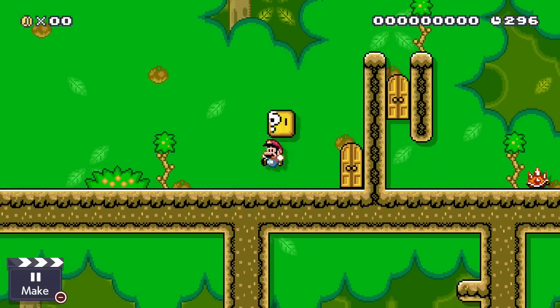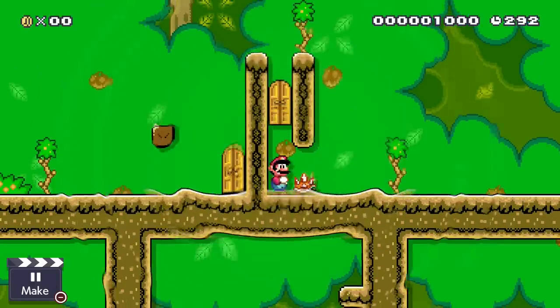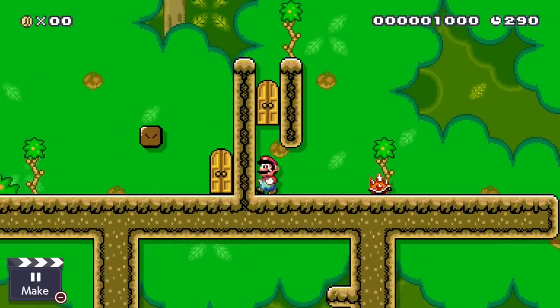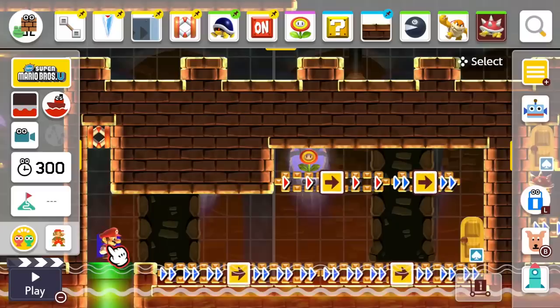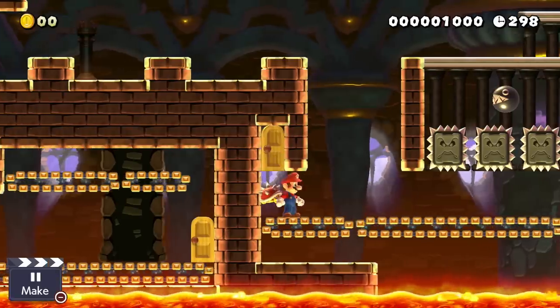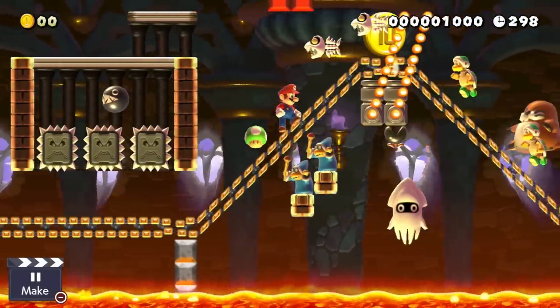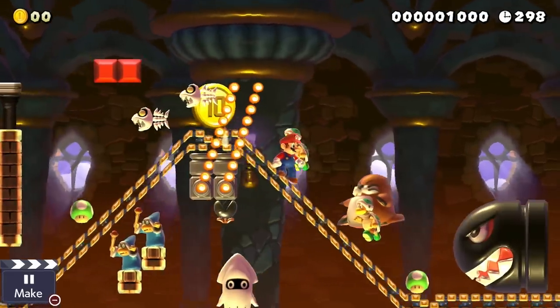Basically, if Mario eats a fire flower at the same moment he enters a door, and then immediately takes damage by touching a spiked spiny upon leaving the door again, then the space-time continuum should break. So let's give it a try — our plumber eats the fire flower, enters the door, touches the spiny, and hooray! He actually did it! Mario found a way to stop the passing of time. Everything is frozen. That's awesome.